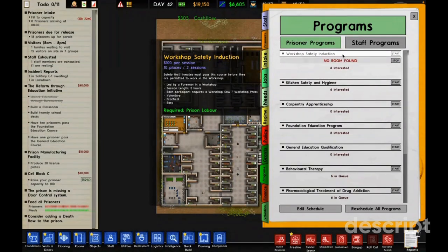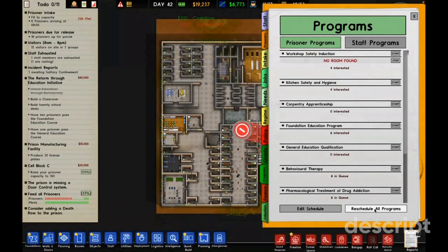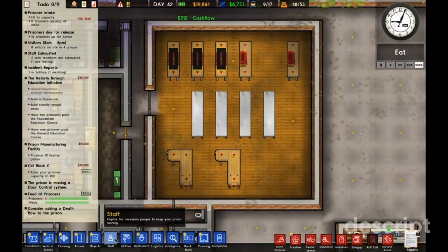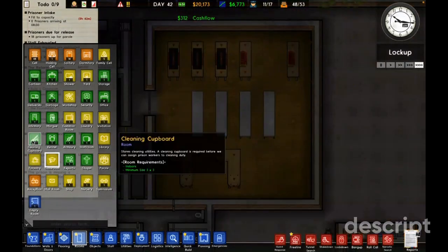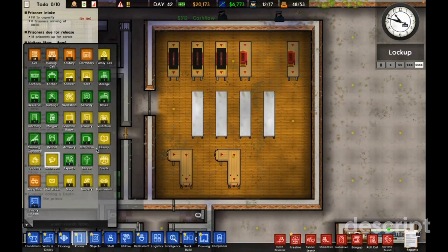Safety first — anybody must pass this course before they're permitted to work in the workshop. Lesson length is two hours. But it says no room found. Wait — is this not labeled as a workshop? Let me check. The room is there but it's just not labeled as a workshop, so that's why it's not working.